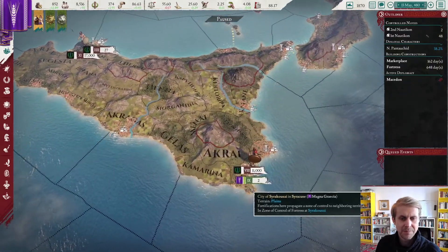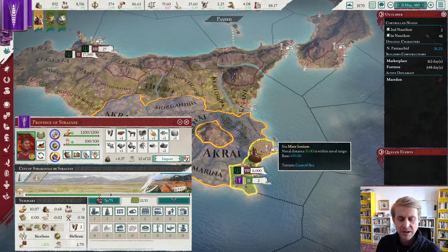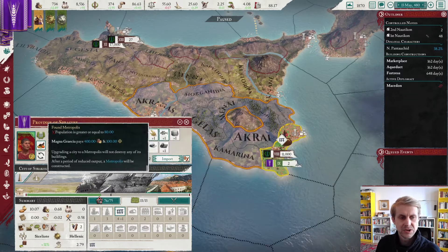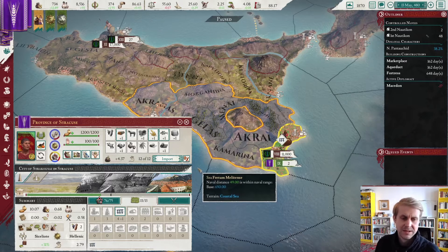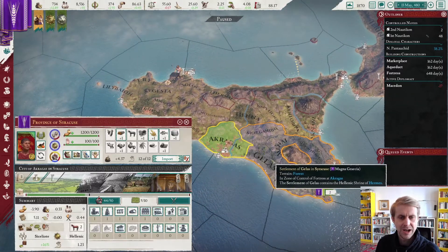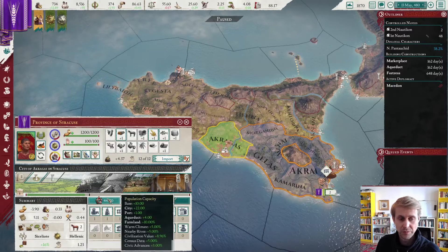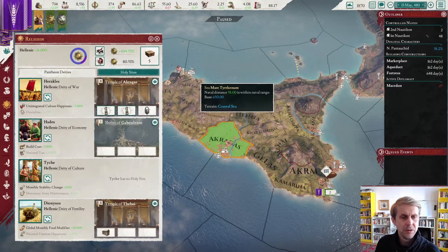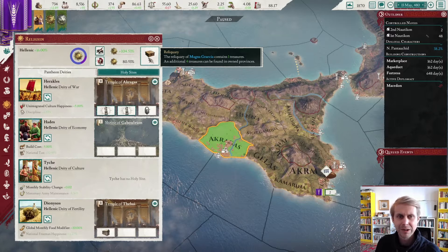Now let's take a quick look at our capital. The city of Syracuse is overpopulated at the moment. I'm going to give them one more aqueduct — the reason being that this will allow the city to attain metropolis status eventually, and we will be happy with that. We're going to start thinking about moving our capital to Akragas. I want this to get metropolis status, though we are a long way off.